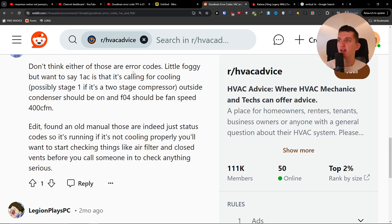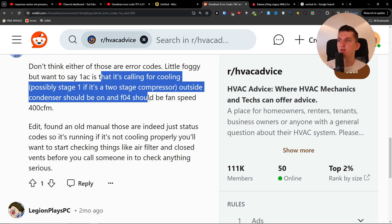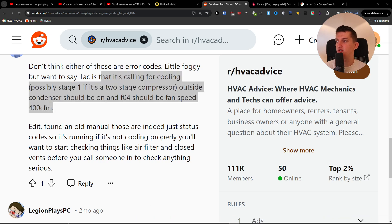Outside it was a little foggy, but what to note is that it's calling for cooling, possible stage one. If it's a two-stage compressor, the outside condenser should be on, and F04 should be fan speed 400 CFM. That's something you want to check. Have a great day.